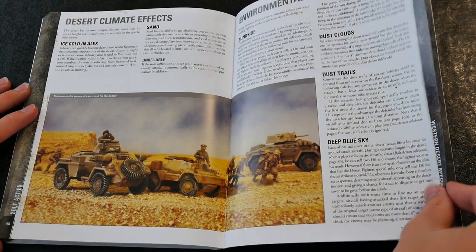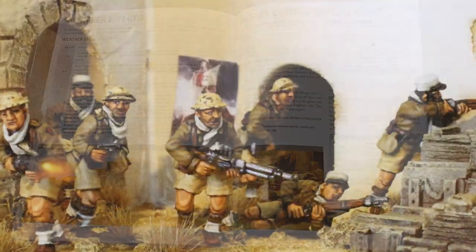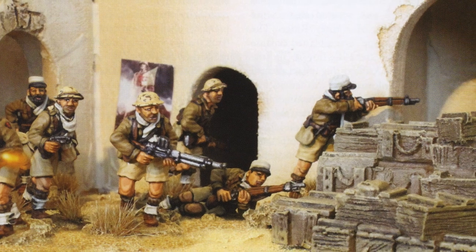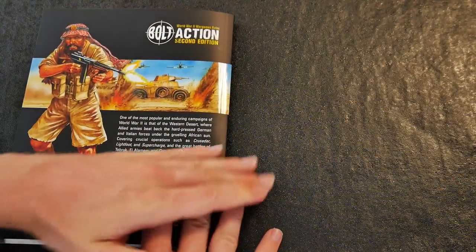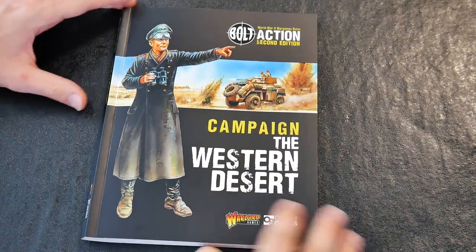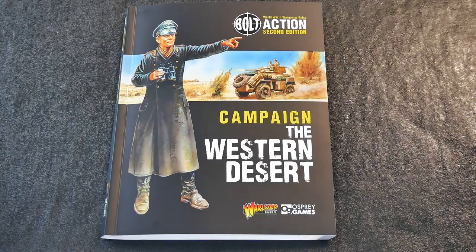This new Bolt Action supplement is packed full of rules and organisational information to help create units and new tactical challenges for gamers. However, there are also some useful pieces of historical information that bring the nature of the war in the Western Desert into sharper focus for the new and veteran gamer alike. Most importantly, the layout of the book, coupled with the level of written content, allows the gamer to easily access the information presented within.